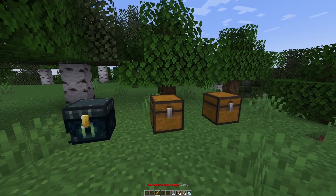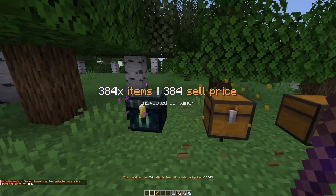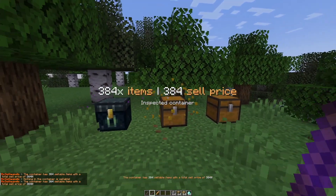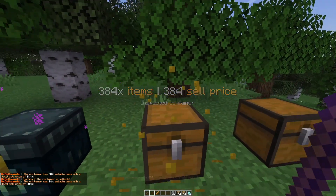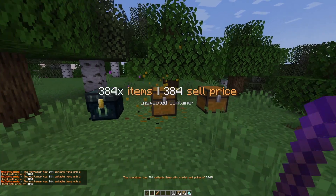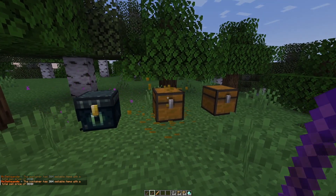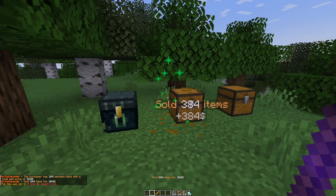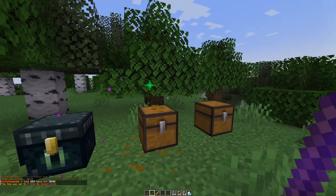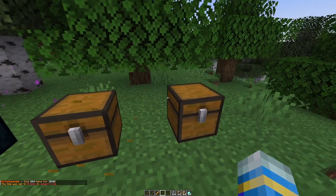Now that we've covered that, grab the normal sell wand and left click a container — a nice hologram will pop up telling you how many items are inside and what the sell price would be. Because each item in here is worth a dollar, it gives me 384 dollars. If I'm happy with that I can go ahead and right click, there'll be a cool little effect and a hologram, and we will have made 384 dollars with no items left.